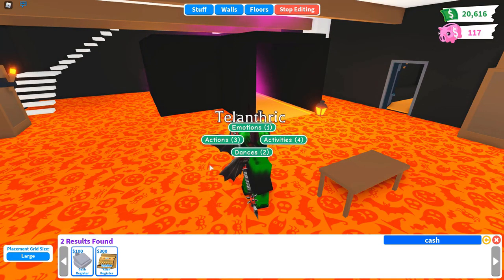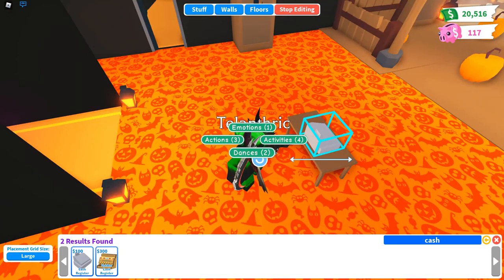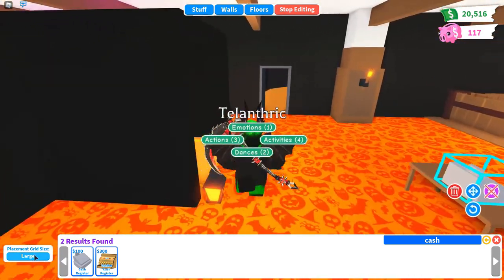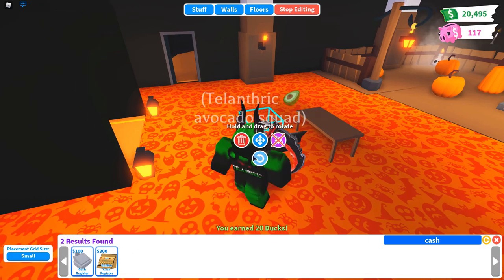Search 'cash' and you'll see the cash register for a hundred dollars. Place it and it kind of centers on the table, but if you want to change the centering a little bit you can press 'Placement Grid Size,' change it to small, and then move it wherever you want on the table.